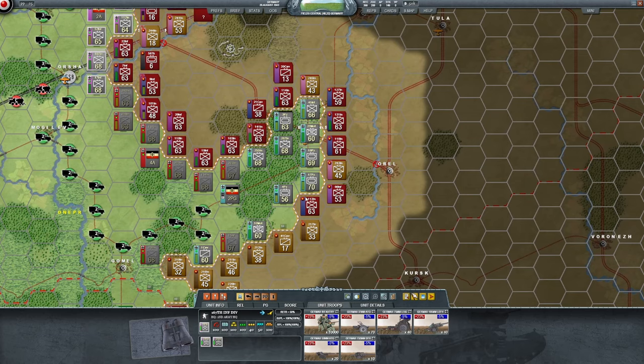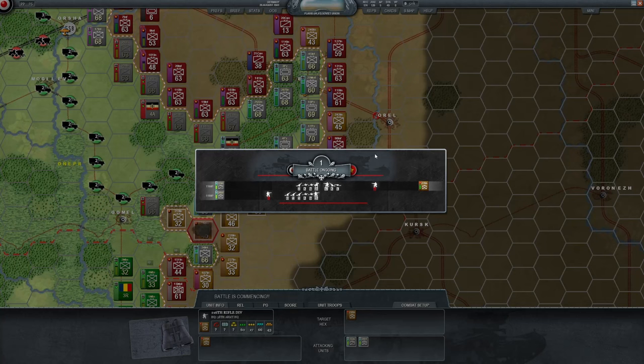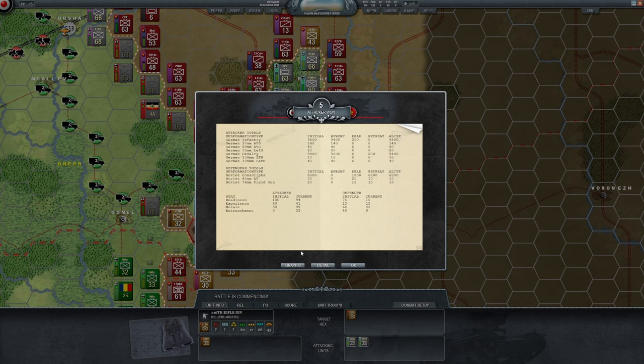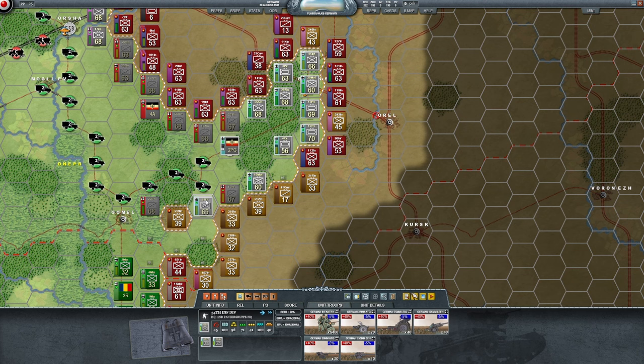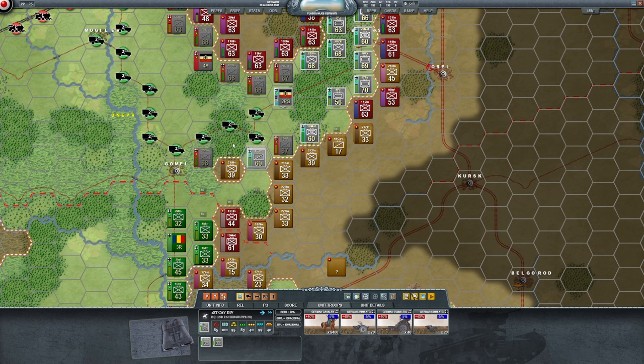I'm going to start in the south with just a few cleanup things. I need to free the poor 34th Infantry before it's cut off. We were able to do so without sustaining too many casualties, which is good. We are fighting reserves in this area, and this leads us to one of the first decisions we have to make: how exactly to defend this. I already moved this infantry in.